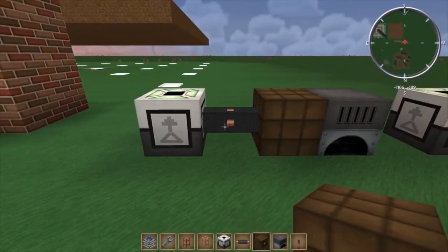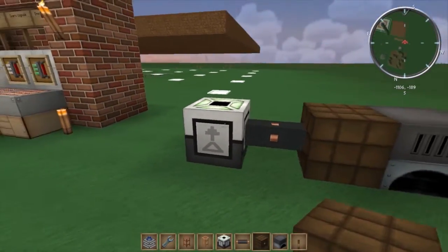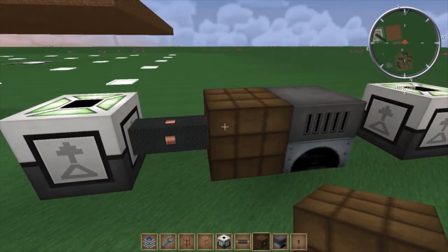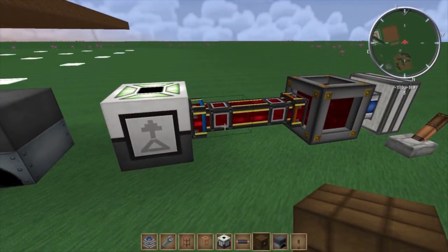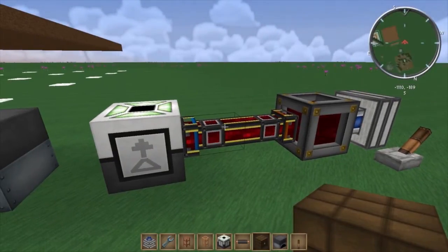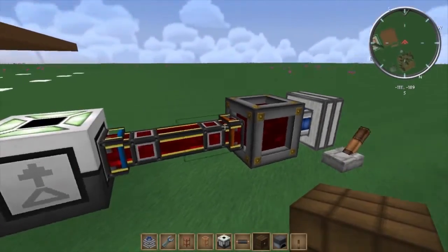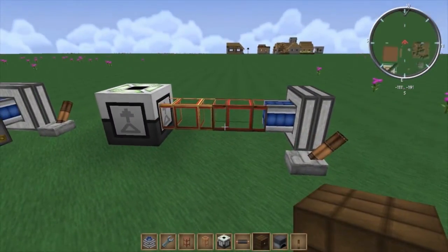How do you power these Mine Factory Reloaded machines? Well, you can fire them with MJ or EU. We've got one here — it says MJ but it's actually being powered through a SPAT box and copper cable through a generator. Or you can use redstone energy conduits through Buildcraft, which is much better than using gold conductive tubing, but you can use gold conductive tubing if you wish.